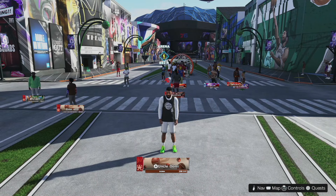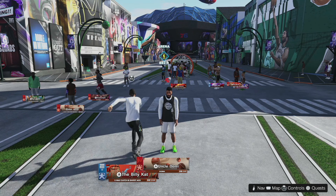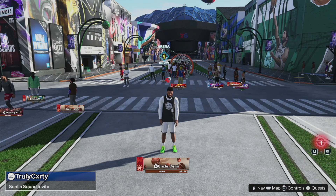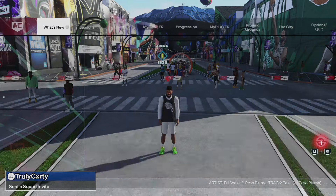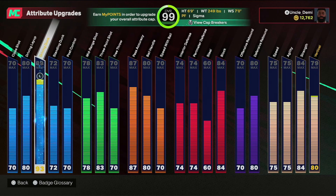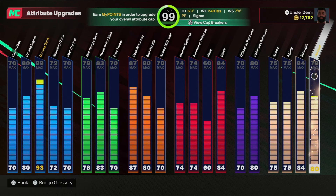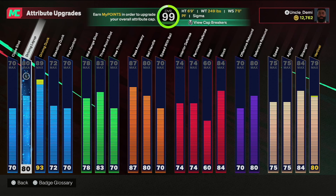This Sigma build — you already know I'm always about making rare builds. The Sigma build is probably one of the rarest builds you can make. The beautiful thing is that this Sigma build is literally comp as it comes: 6'9", 249 pounds with a 7-foot wingspan. I already have the build video, but I added cap breakers. I had an 89 driving dunk with a 79 vert, but now I have a 93 driving dunk because I added 4 cap breakers, and an 80 vert from 1 cap breaker there. Now I have gold posterizer.